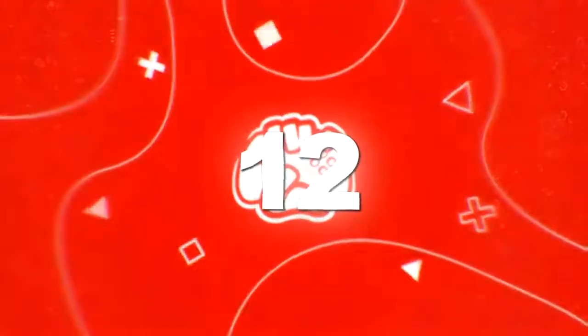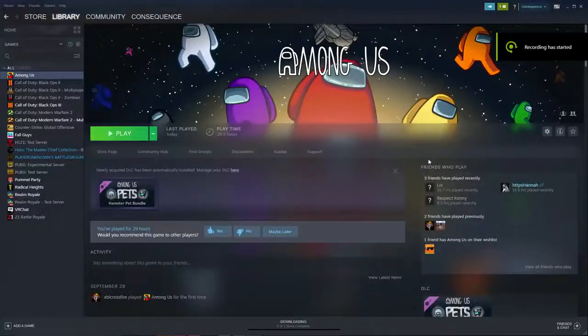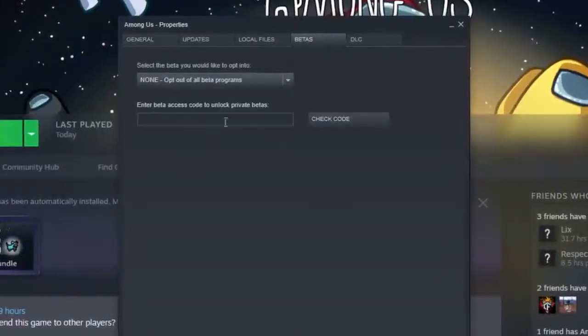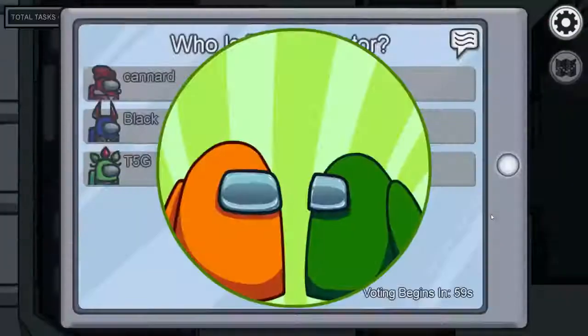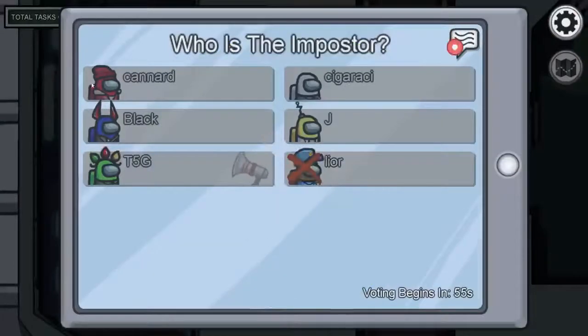Number 12: How to Access the Secret Beta. For PC players, there's actually a beta version of the game which lets you get new features and updates before literally anyone else, and you can still play with people who aren't in the beta. Just open Steam, right click on the game, head to Properties, and then Betas. Select Public Beta and your game will update with a ton of hidden features, including colorblind support for fixing wires, showing hats on meeting screens, anonymous voting, hiding the taskbar, and a lot more.